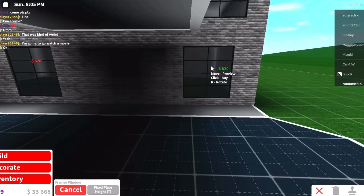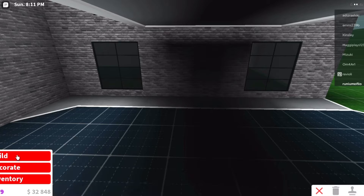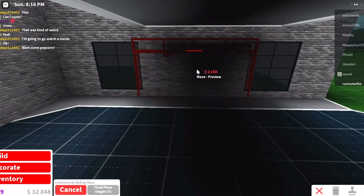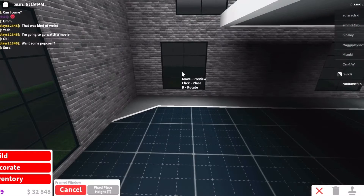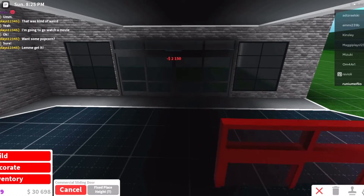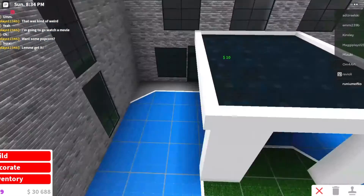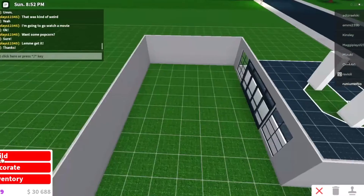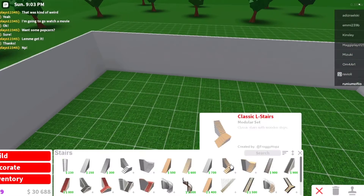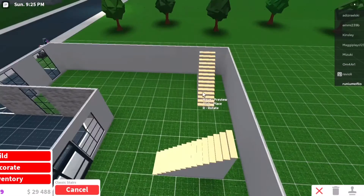Alright guys, so I'm just adding the windows. I actually really like it. I think it's turning out pretty nicely. Alright guys, I'm just building the stairs and the layout of the hotel.